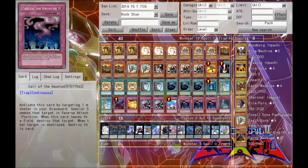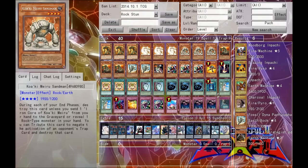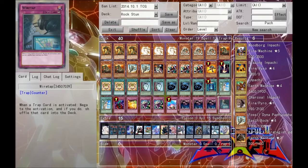And finally we have triple Call of the Haunted, just to bring back things like Sandman, Guardian, and Overdose during our opponent's turn, just to make sure that they don't do any nasty shenanigans. And finally we run one Wiretap to stop trap cards. Normally this deck ran Seven Tools, but since Wiretap is a bigger and much superior card, we run this instead.